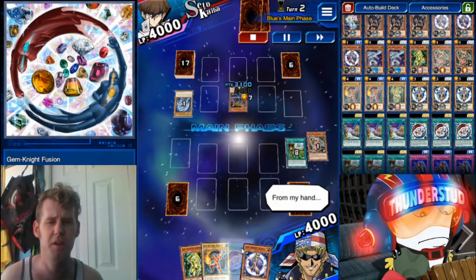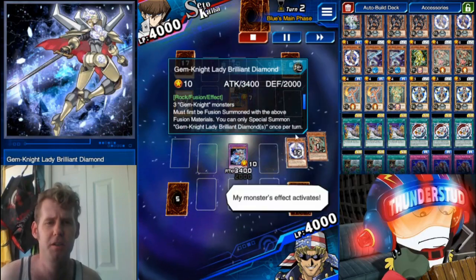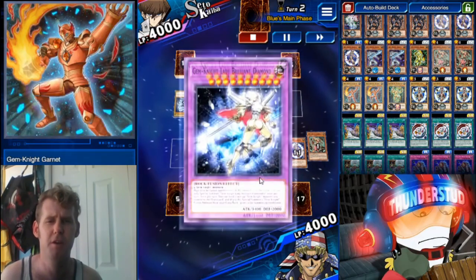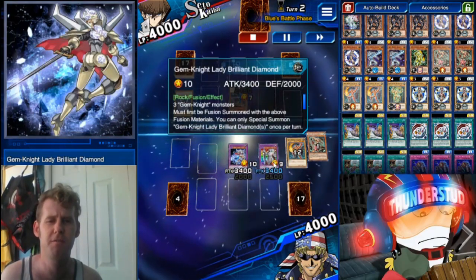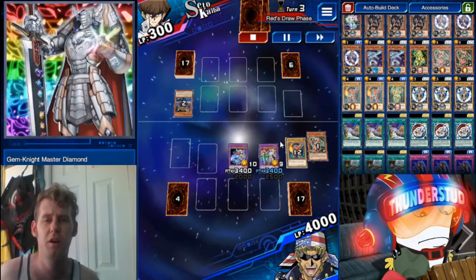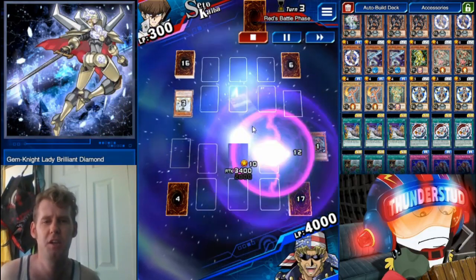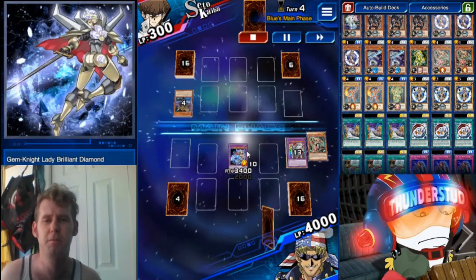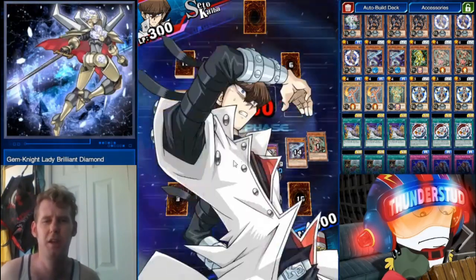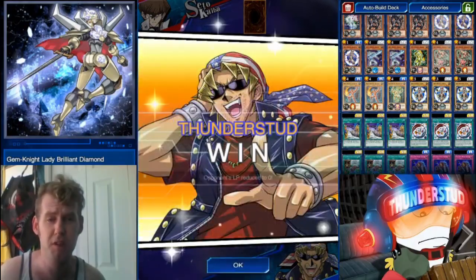He summons his Cosmo Brain — we don't get a draw, we're at a minus one already, but we throw plenty of what we need. We get a Gem Fusion out from the grave, summon three for Lady Brilliant Diamond — she's a fat 3400. Return a Garnet to our hand thanks to Lazuli's effect, summon the Garnet, use Lady Brilliant Diamond's effect which sends any Gem Knight from the field and special summons a fusion ignoring its summoning conditions. We swing over his Cosmo Brain, hit him for tons of damage. He suicides the Cosmo Brain into our Master Diamond, but we still have Brilliant Diamond — use her effect and swing again. Gem Knights can do it FTK burn style or bring out monsters bigger than Blue Eyes.